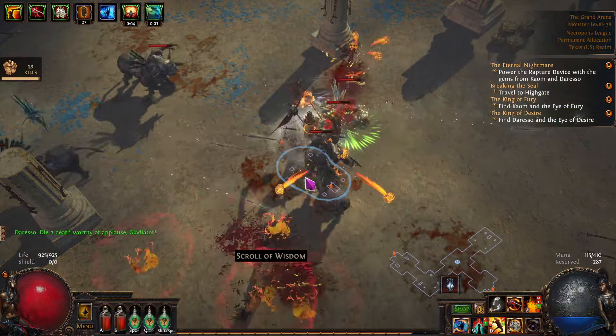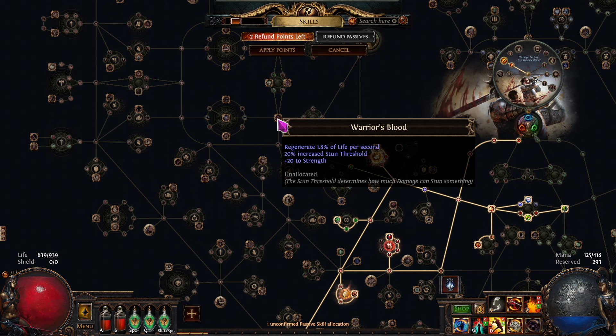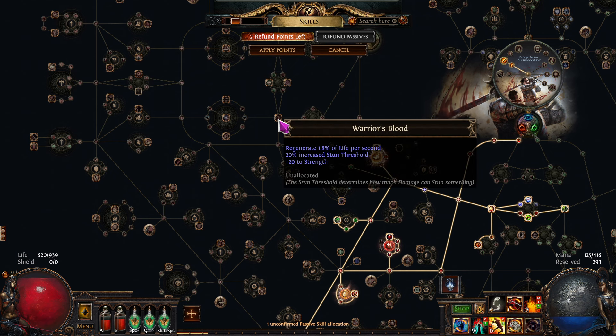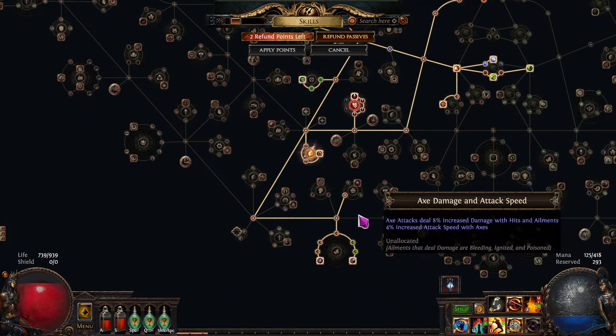There are two solutions. You could get a little bit of this regen right here, but then we'd have to back out and spend our regret points. Or we're going to end up working our way over here anyways. We're getting some life, so what we could do is in two levels go right in here and get this regen node — that would be about 20 life per second at this level. So we'd probably be okay.